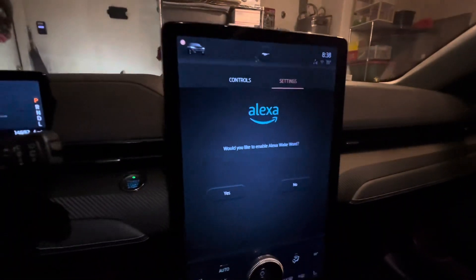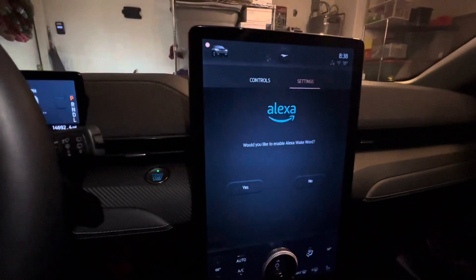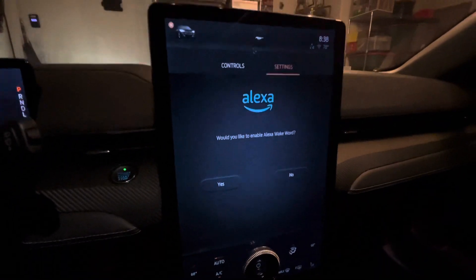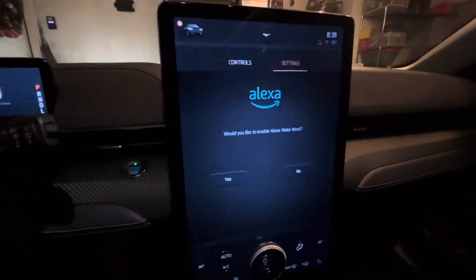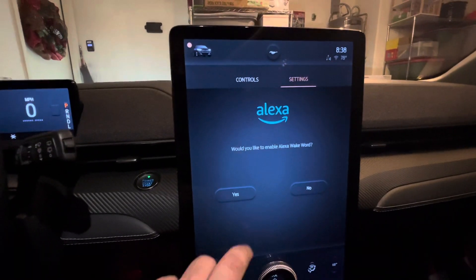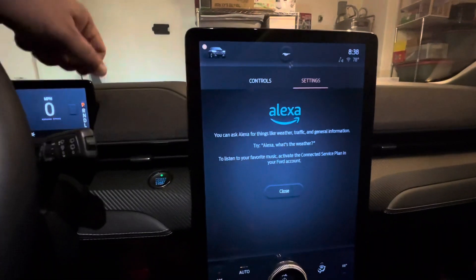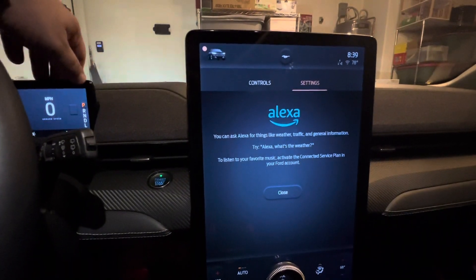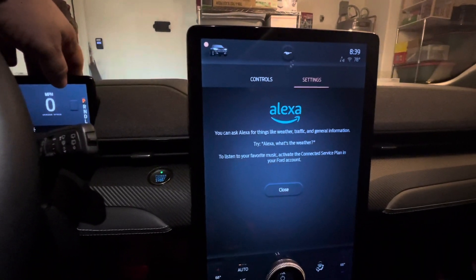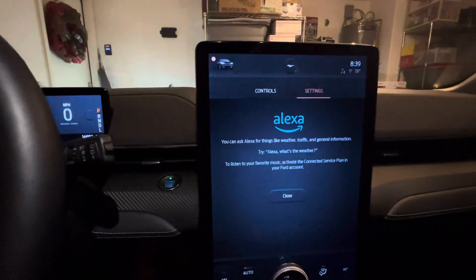I was able to sign in. It took me a while — I had to get out of the car and step outside into my front yard because there was no signal in here. It looks like we got Alexa here. Would you like to enable the Alexa wake word? Sure. You can ask Alexa for things like weather, traffic, general information. Siri thought I was talking to her — no, Siri, thank you.